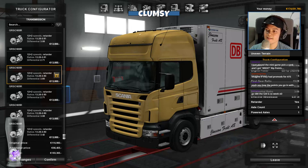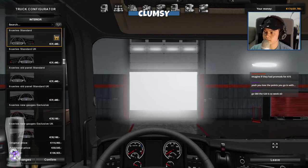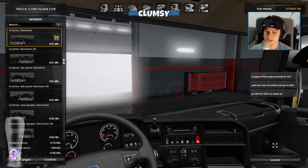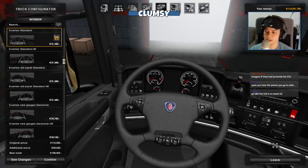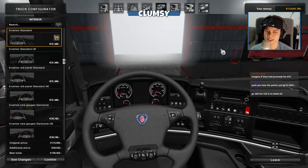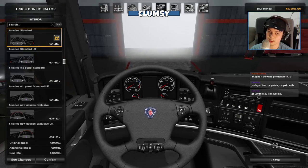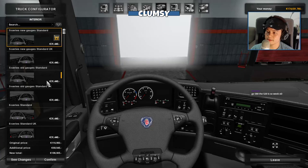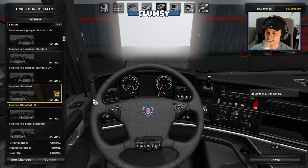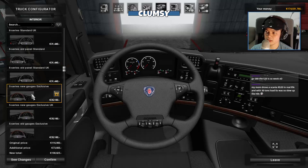Going with 580 horsepower - looks good. Things are becoming a bit laggy. I might have to turn off some features. Could it be the extensions causing the problem? We have a V8 - we can go with the 5 series. Old school gauges. The new gauge exclusive. Let me know if you have any preference - standard one, old panel, new gauge exclusive.